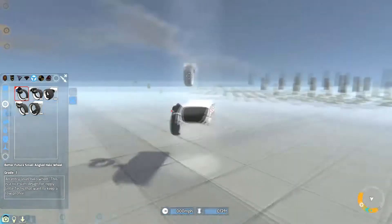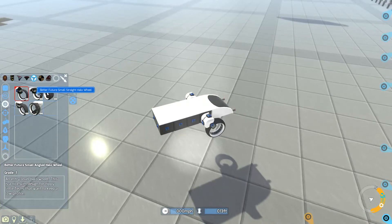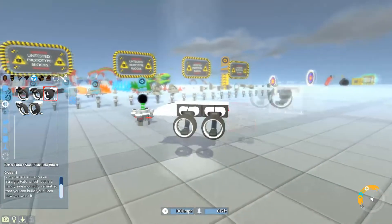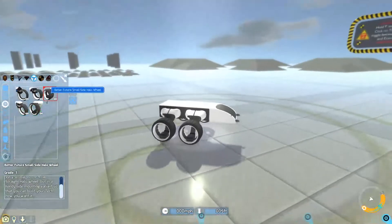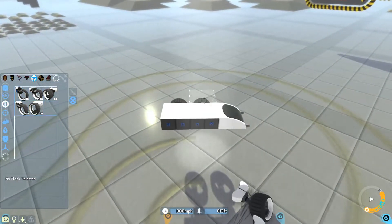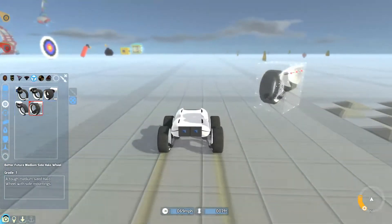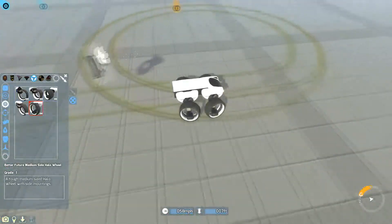They have some bike wheels, so I guess we'll be able to make a new bike later on. There's a Better Future small angled halo wheel, a small straight halo wheel, a small side halo wheel — kind of like wheels off a Mars buggy — and then medium versions of these as well. Let me just put some on. As you can see I'm going quite fast — 69 miles per hour — and the turning speed is actually quite good as well.